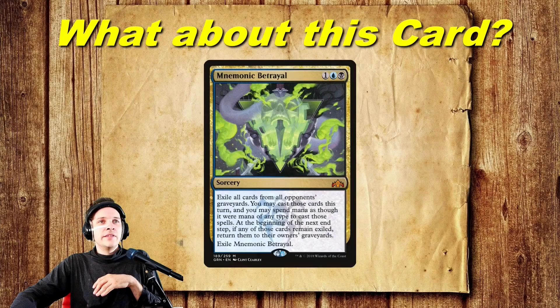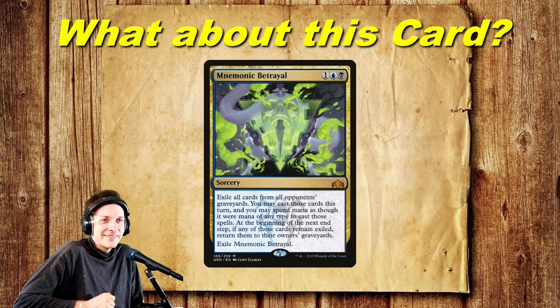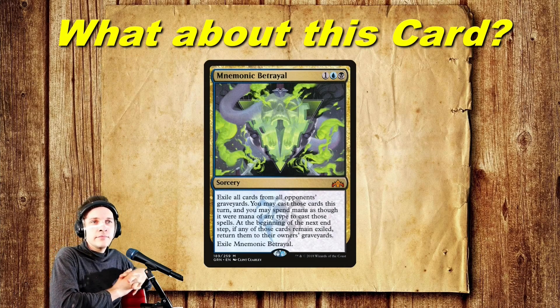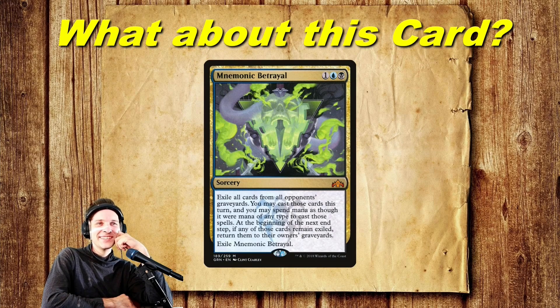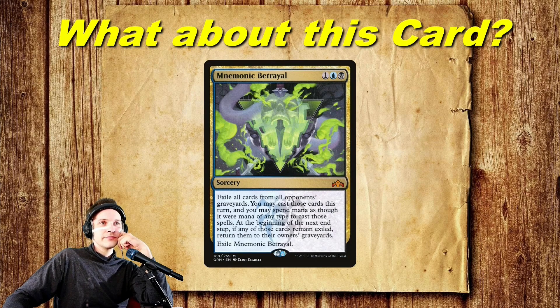What do you think about Mnemonic Betrayal? I like this card a lot, but it really depends on your meta. If there are zero Turbonaz decks in your meta this card isn't very good — if you've wheeled once and you cast Mnemonic Betrayal against three dork decks just casting dorks, that's not great. When I'm trying to cast Mnemonic Betrayal I'm trying to win the game or set up a win next turn, and you really need at least one Turbonaz deck in your pod. In my meta I'm usually playing against at least one or two Turbonaz decks, so I think it's playable — but if you're playing against more midrange decks, I wouldn't recommend it.